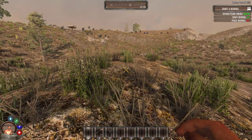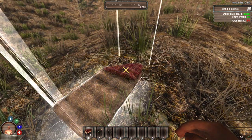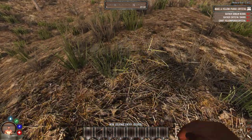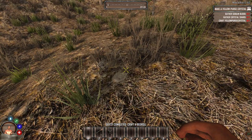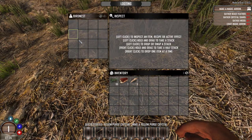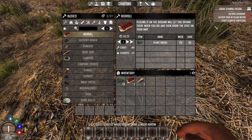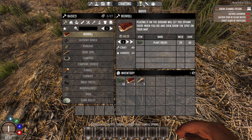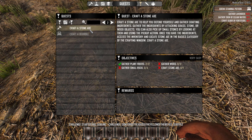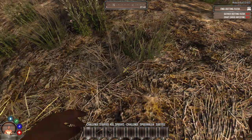Even the terrain looks better. There are a couple of structures. Let's place down the bedroll. Gather goblin blood, gather crystal shard, craft - what the hell's that? Oh, a bird's nest - why does it look weird? Make a magical arrow, brew stamina potion - okay, there are a few quests popping up. Craft stone axe - let's toggle active. We'll have to wait for them to cycle through.